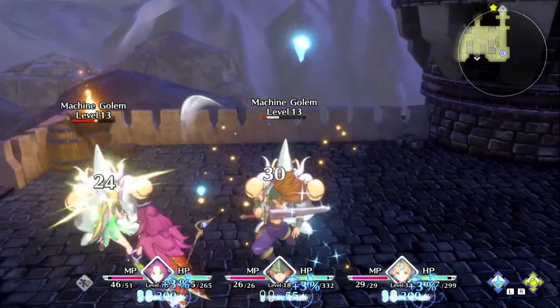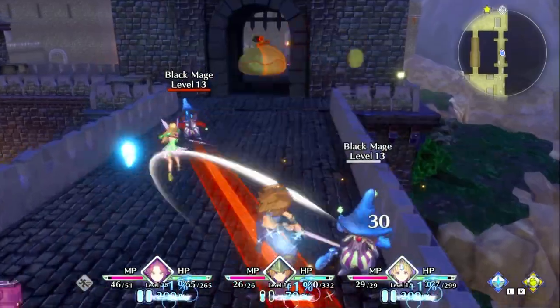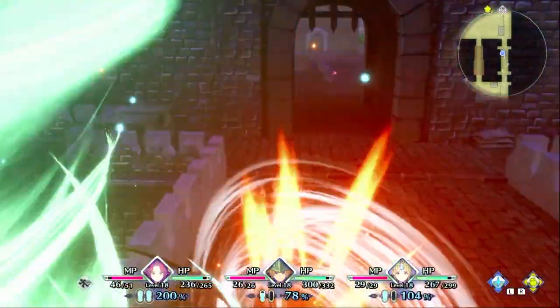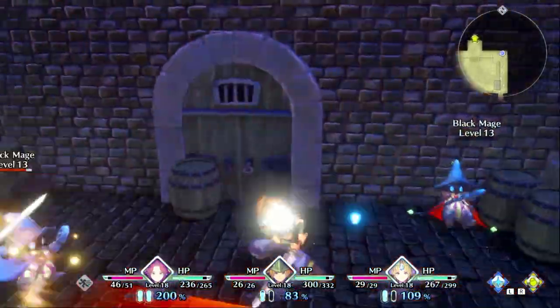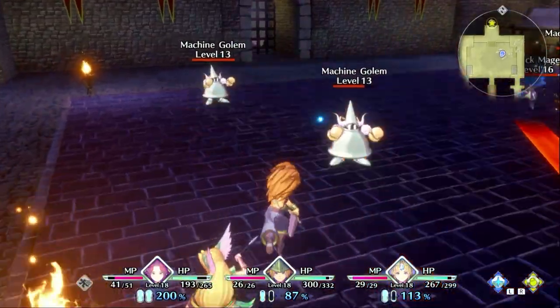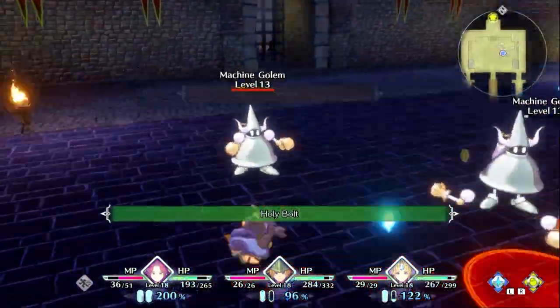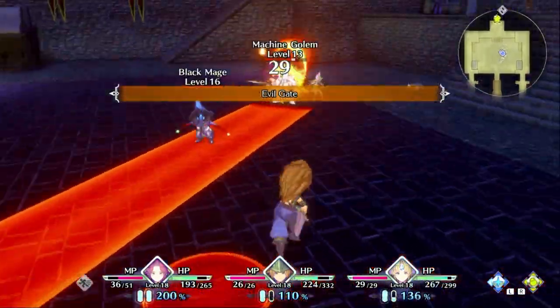The final low-level exp farm is in Valsana. Your objective in the story is to hurry to the hero king, but I suggest you take your time because this exp farm is begging to be exploited. Not only is the exp here pretty good, but there are a lot of low-health mages to kill, allowing even weaker parties to take advantage of fast kills. Much like the other two areas, there are no flyers to speak of.